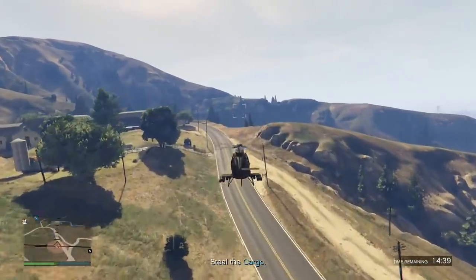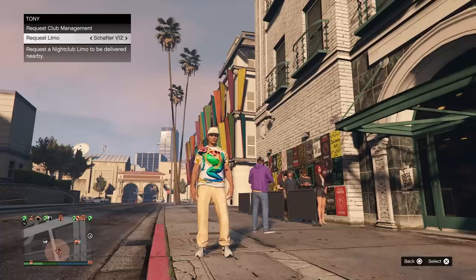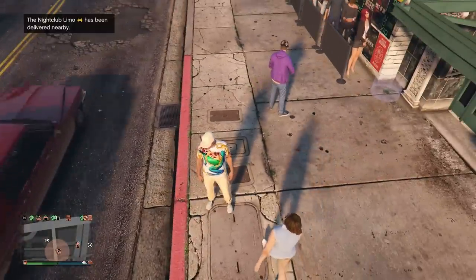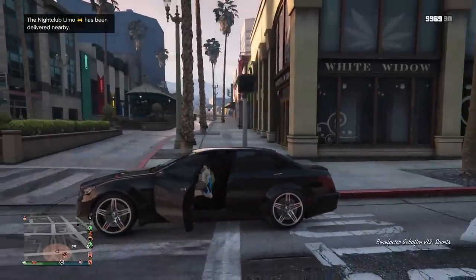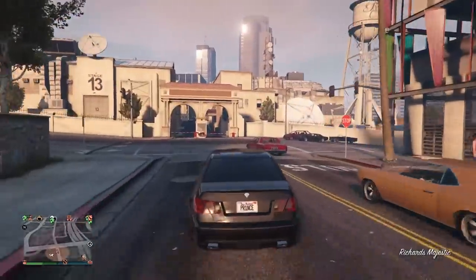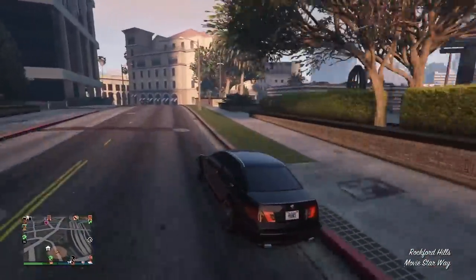Nightclub owners can also call Tony Prince to launch nightclub management missions from the road, and you can request a nightclub limo and check current club popularity. I called Tony and my population was at 50%, and I could request a club management mission or a limo — either a Shafter V12 or a Patriot Stretch. I thought we'd get a limo ride with Tony Prince, but it's just a phantom car delivered to you with his license plate. No one-on-one time with Tony, so it's not the most useful, but still a nice quality-of-life addition.